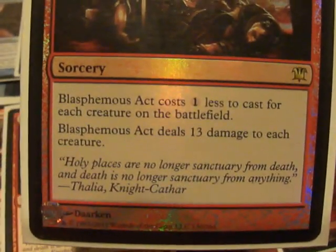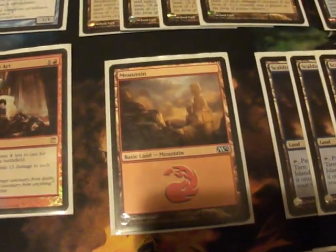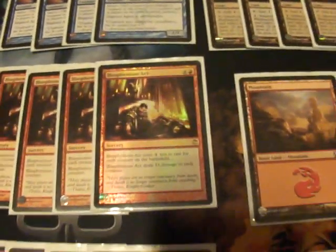You can cast Blasphemous Act and have it do things, while Dragonstorm just sits there. And I do run those now — yes, I have cast them in a pinch, which is why I run a Mountain. Actually, I cast them fairly often; if I'm stuck against a bunch of things and the game's been dragging on.